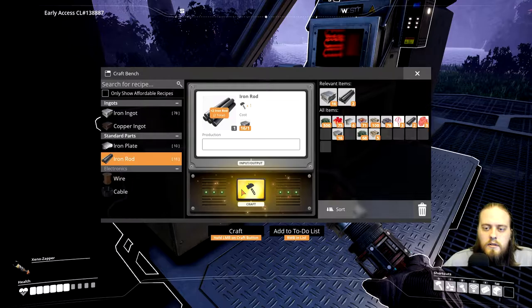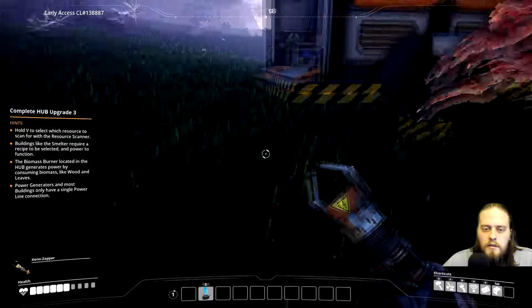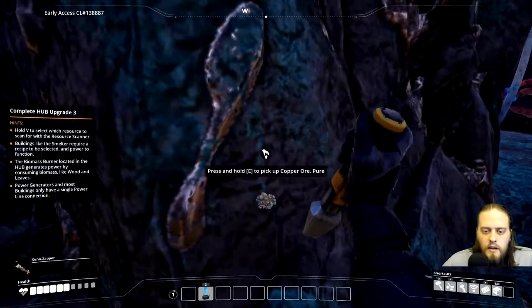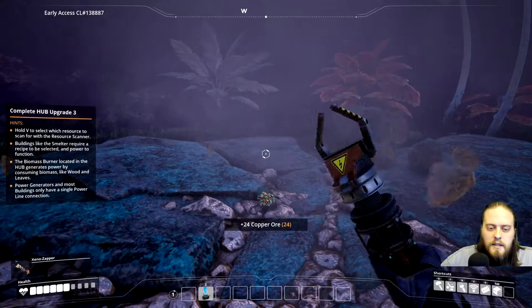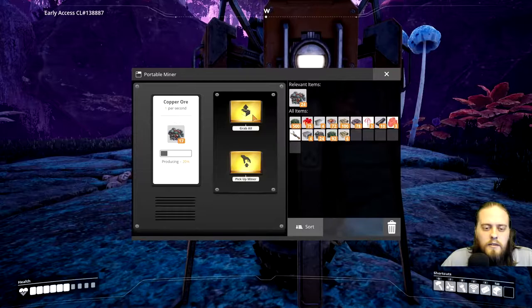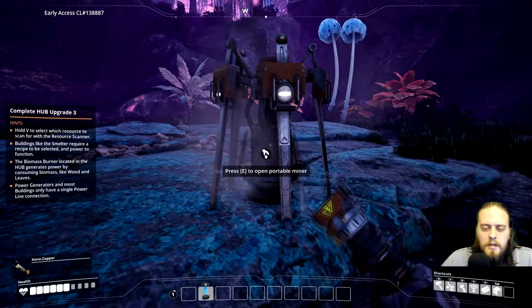I don't know exactly what I need for the portable miner, but I think that's good enough. Now let's go — it was in this direction. Oh yeah, it's right here, really close, which is great. It was pretty lucky to get the iron and the copper spawning right next to each other. I'll drop this portable miner here — this is also pure. I think you can get nodes that are less than pure and it might take longer to mine those, or you might not get as much from it as quickly.